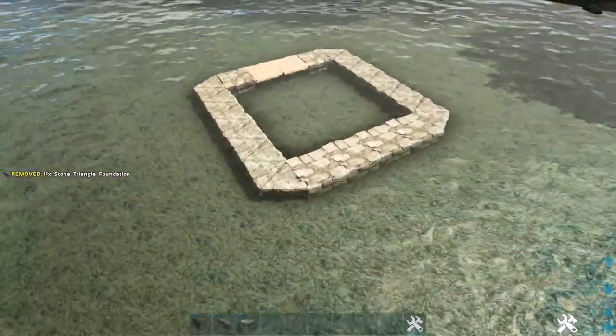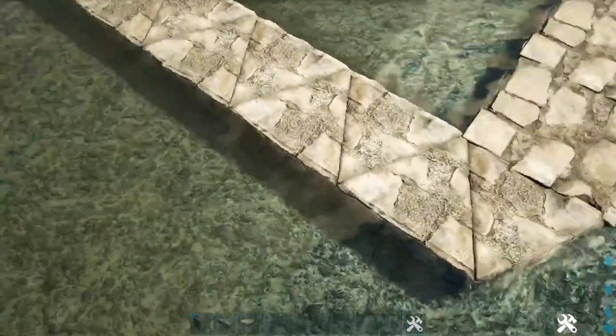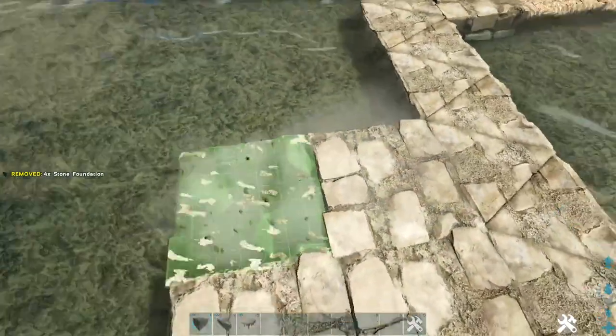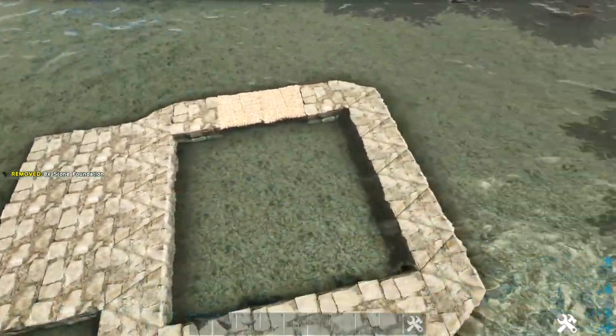Now that we have that first section done, we're going to come to either one of our sides and on this second triangle foundation right here we're going to place two stone foundations coming out, and then just add three more rows of two. Then go ahead and duplicate that on the other side.